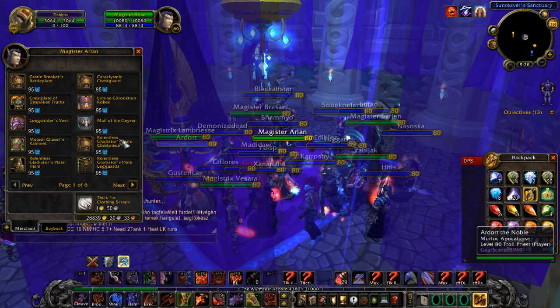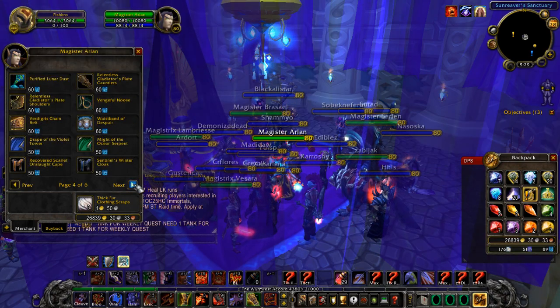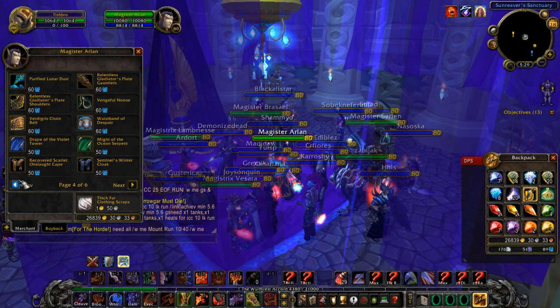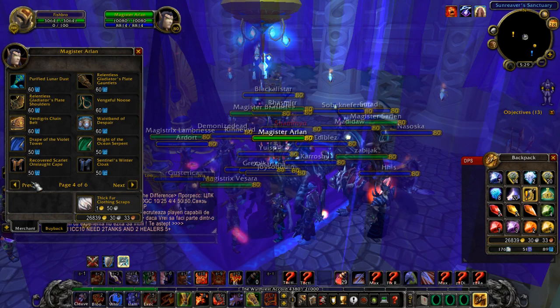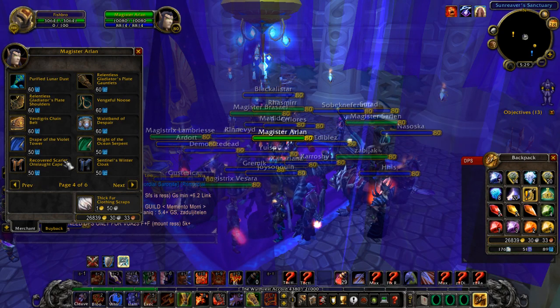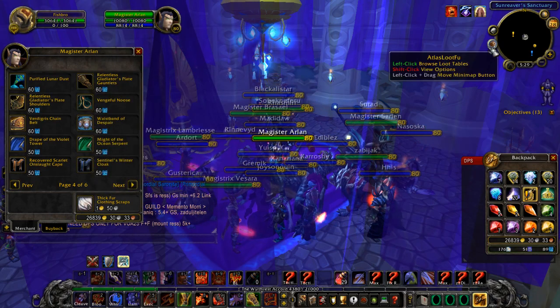There's still PvP gear — the Furious set is the introductory PvP set. Once you finally get into ICC you have all the Frost Emblem gear. Most of this is offset gear — you want to get your Tier 10 set and then some of these items to help gear up along the way. If you haven't watched my guides, they all take place on the Ruby Sanctum and Icecrown Citadel patches.